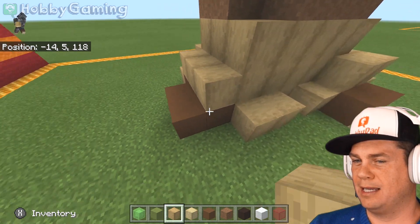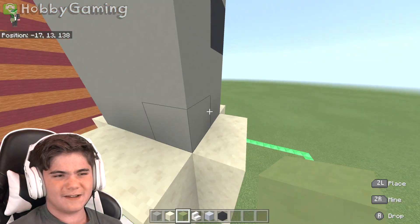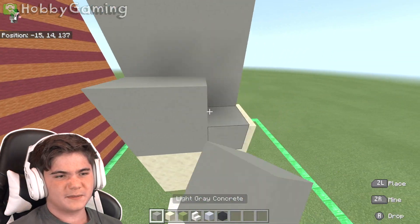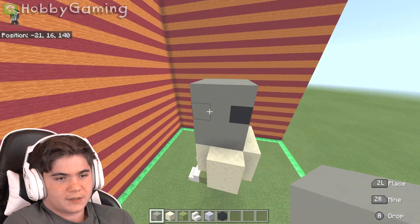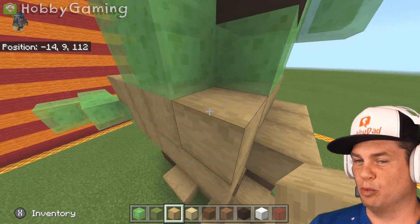Do you think Mandalorian's going to get any other cool weapons? He got a spear. Yeah, I haven't seen him actually use it. It's just a spear. If anything he just showed it off to Boba Fett like, check out my spear bro.